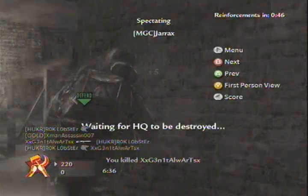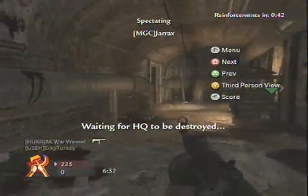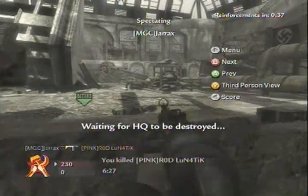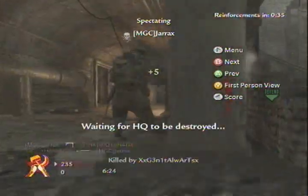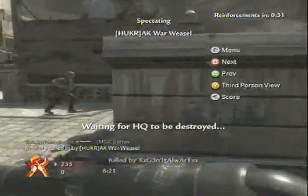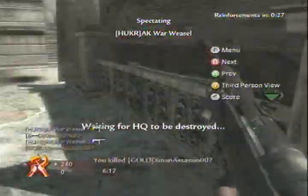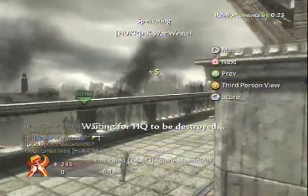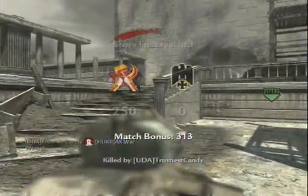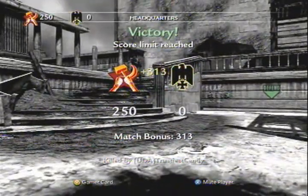That's going to pretty much do it here — we're going to beat this team handily, 250 to 0. We could have camped the last Headquarters and gone for kills, but we don't generally do that, we just finish it out. I think I got 43 kills and 15 or 16 deaths — pretty decent game. Hope you enjoyed it, please be sure to rate, comment, and subscribe, and I'll see you next time.